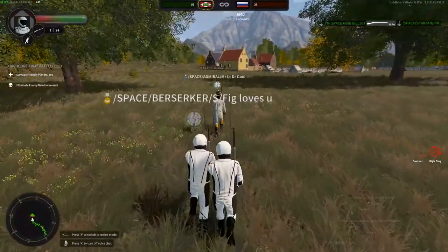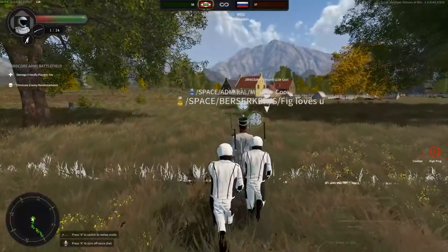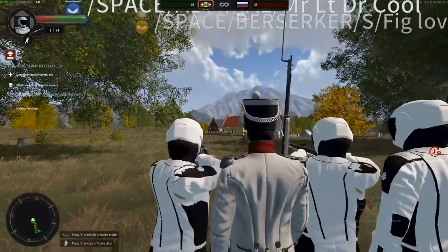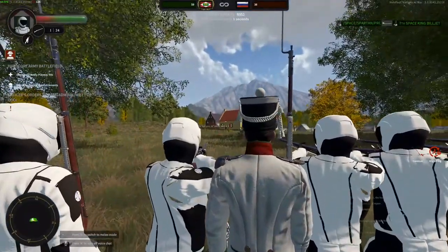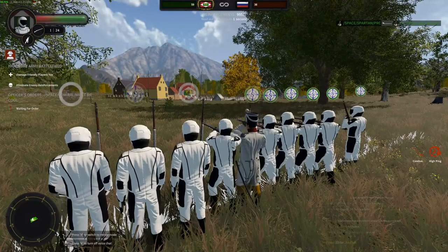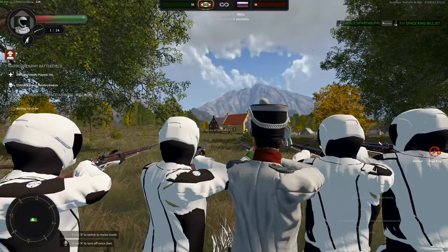Go ahead and form on my shoulders. So you see how there's two lines of bots in front of us - there's one right ahead and one slightly to the right. We're always going to be aiming at the one on the left. So go ahead and take aim at the line on the left.